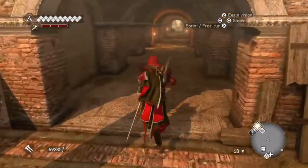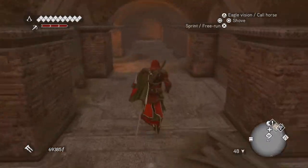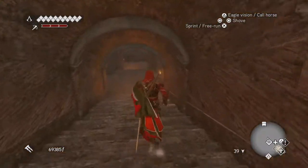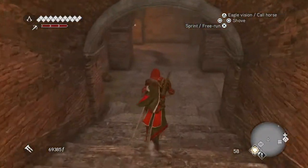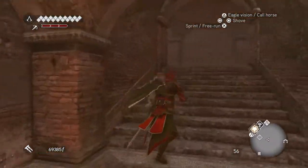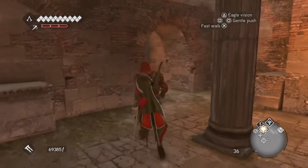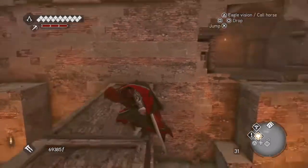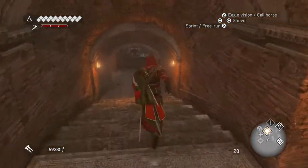You're going to turn right here, and then left, left again, and left again, and left one more time. As you can see, this part is a bit easy — always keep to the left. When you arrive at this room, you have to go to that side.